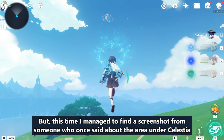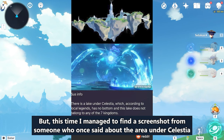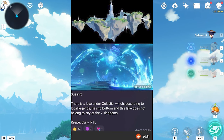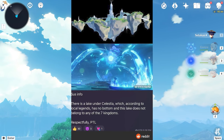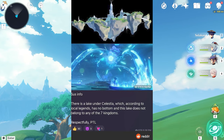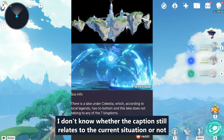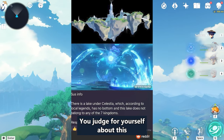This time I managed to find a screenshot from someone who once mentioned the area under Celestia. There is a lake under Celestia which, according to local legends, has no bottom. And this lake does not belong to any of the seven kingdoms or nations. I don't know whether this caption still relates to the current situation or not — you can judge for yourself.